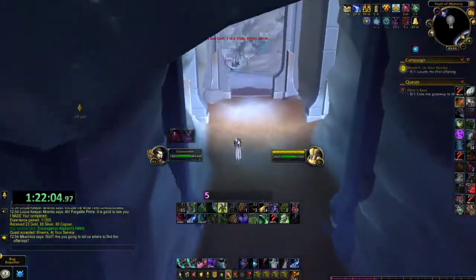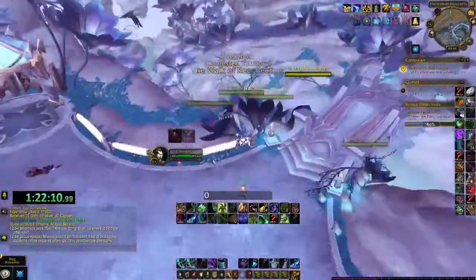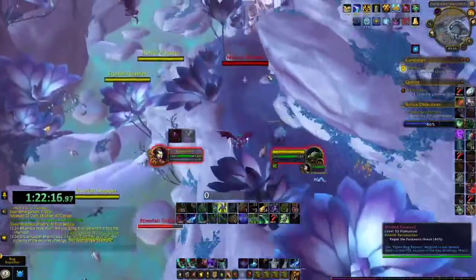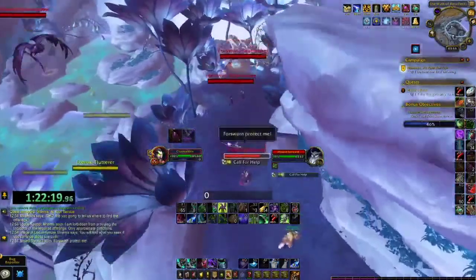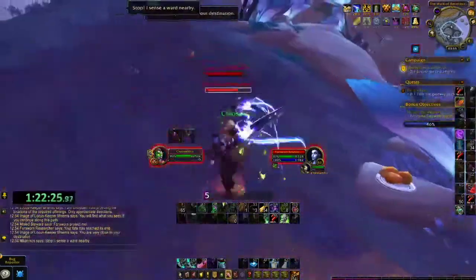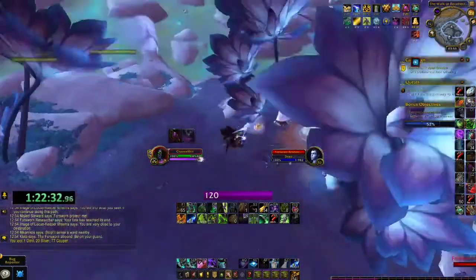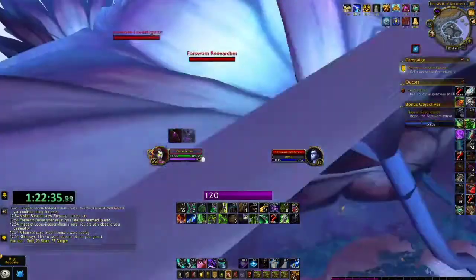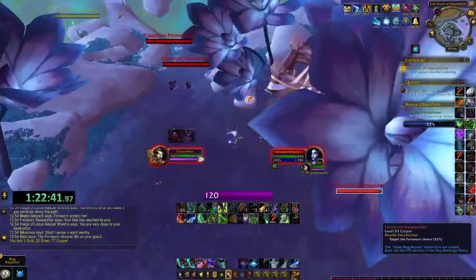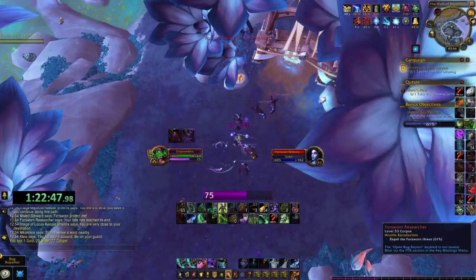Now we're basically gonna locate two offerings. As you can see, there are mobs on the path as I go - with this bonus objective it's not time-lost to do it, it's just a bit of an XP boost. When you get to these offerings, the quest NPC walks down to it and starts some RP and spawns a few mobs you have to kill. I've noticed it sometimes bugs so you have to walk back and go to it again to get into the correct position.